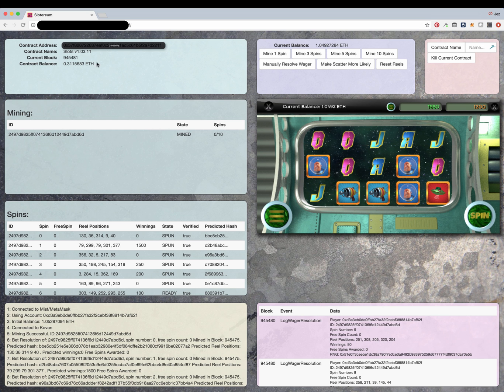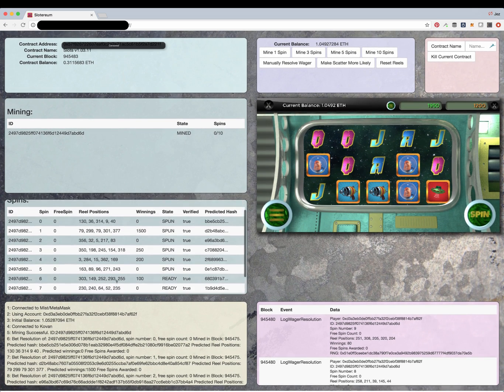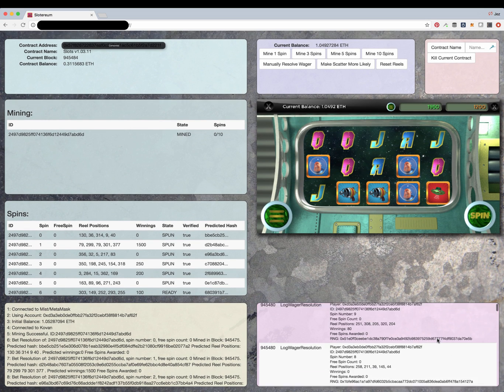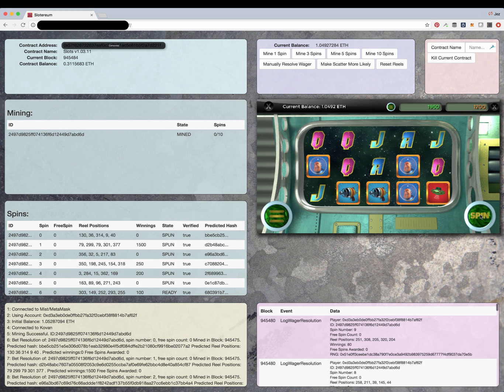This is the debug screen where we can see what's going on. You can see that the spins were mined and you can see the real positions — genuine real positions — and the win evaluations and what wins were done. And this is all done on-chain.